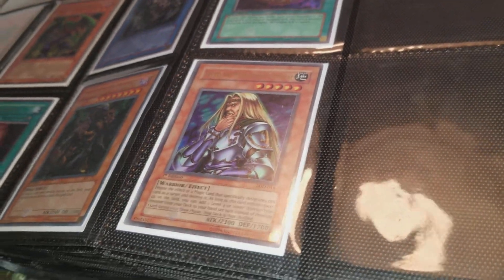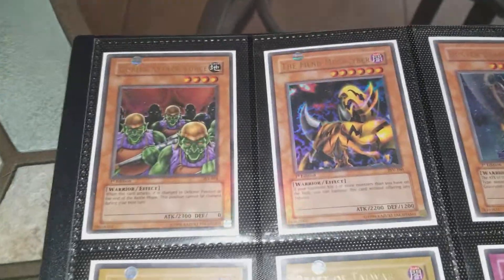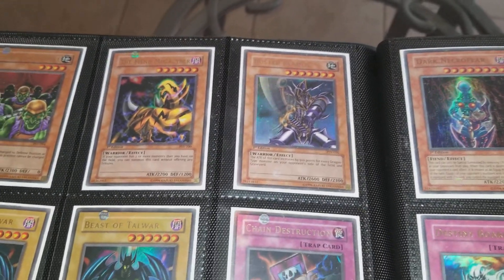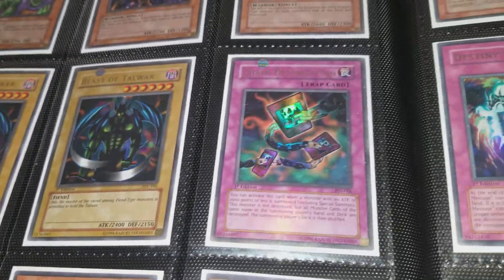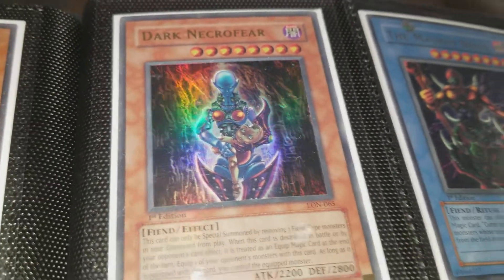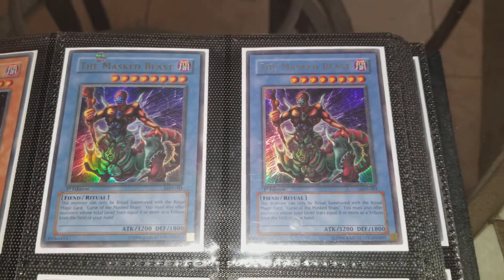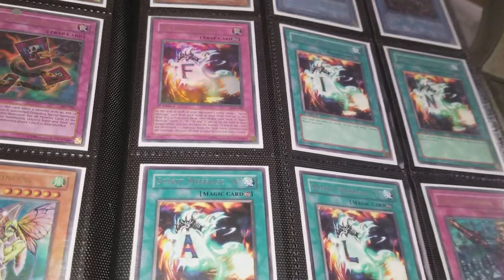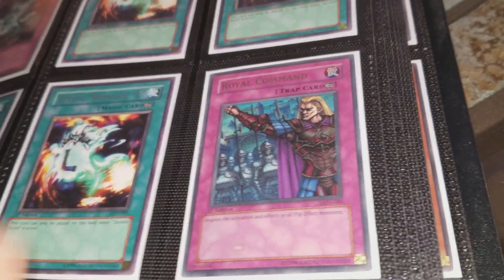Freed the Matchless General from Legacy of Darkness. Sorry about the glare from the light — let me adjust. Goblin Attack Force from Pharaoh's Servant, The Fiend Megacyber from Pharaoh's Servant, Buster Blader from Pharaoh's Servant. A couple of Beast of Talwar from Pharaoh's Servant, Chain Destruction from Pharaoh's Servant, another Chain Destruction, a couple of Insect Princes from Invasion of Chaos. Dark Necrofear from Labyrinth of Nightmare — beautiful card, I really love that artwork; I want to get that in PSA 10. A couple of Des Beasts and the complete Destiny Board set from Labyrinth of Nightmare. Royal Command from Labyrinth of Nightmare.